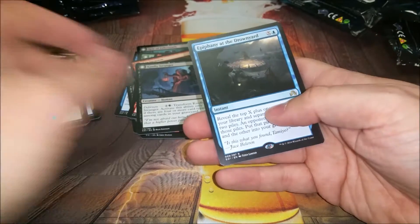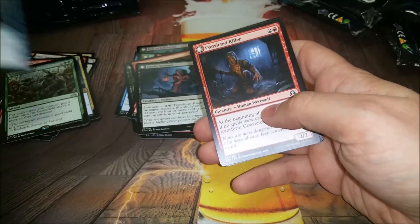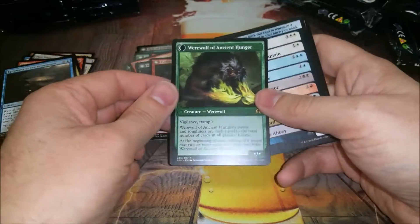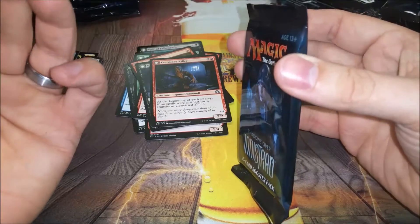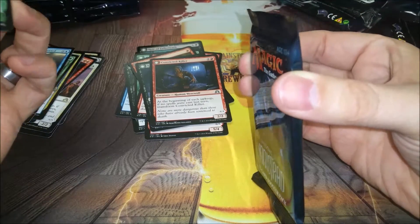Epiphany at the Drownyard - the closest thing to Fact or Fiction we're ever going to get again. If you get a lot of mana it's really good - granted they get to pick the pile. Sage of Ancient Lore flips into Werewolf of Ancient Hunger - a star-star creature, which can be very strong. This one draws you a card, and it's got vigilance and trample when you flip it, so it gets really good - as big as the cards in every player's hand, so it can get gross in a hurry.